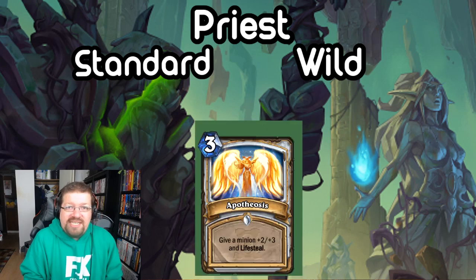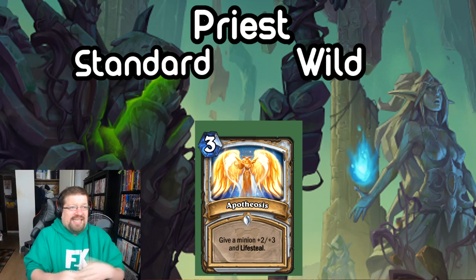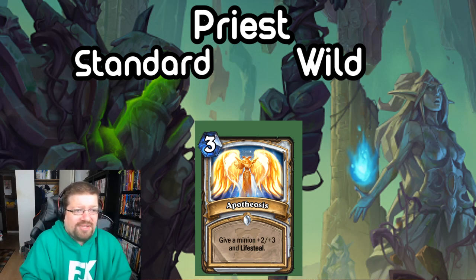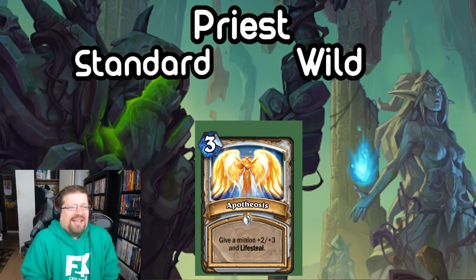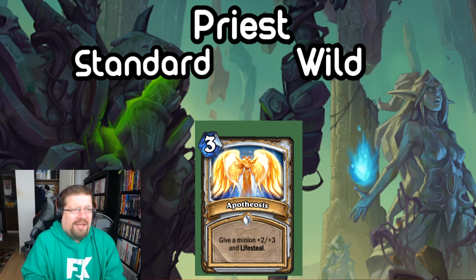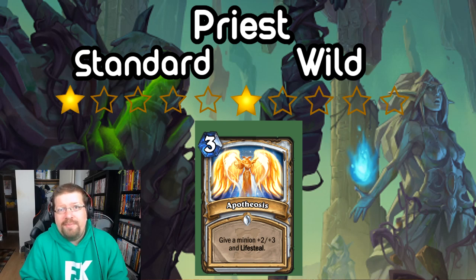Next we have Apotheosis, a 3-mana Priest spell. Give a minion +2/+3 and Lifesteal. It's kind of over-costed for the buff amount, even with the Lifesteal. In Standard I don't think you're playing this — there are other better buff options in the new cards, let alone prior cards. In Wild, you have Velen's Chosen, you have Extra Arms. I just don't really see it in any format. It's kind of an Arena card. I'm gonna go with 1 star in Standard and 1 star in Wild.